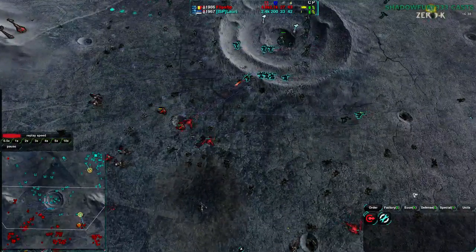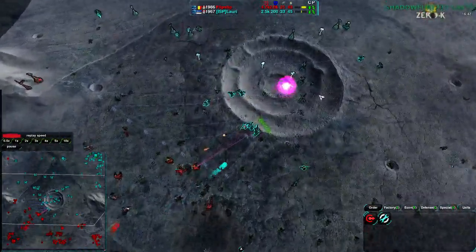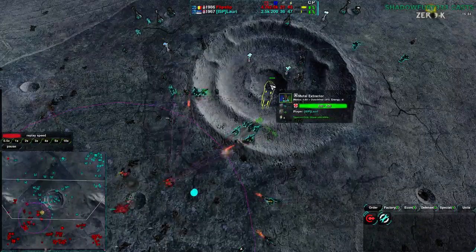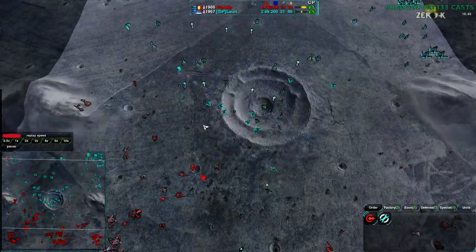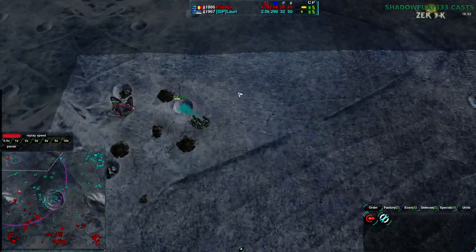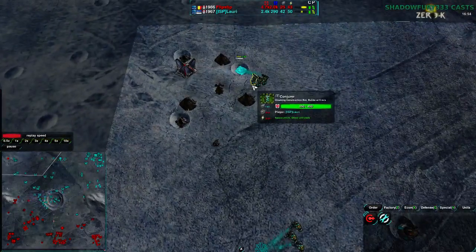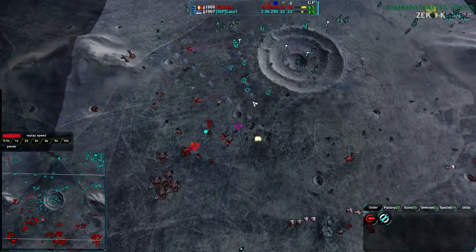The biggest deal right now is the center reclaim field — Flipstep needs to hold on to it as best he can. He has by and large broken the center but hasn't gotten rid of the center metal spots. Given Lowry's economy, that's a blow, but it evens things out. Especially since Lowry is rebuilding the northwest, which is going to make it that much harder for Flipstep to deal with everything.